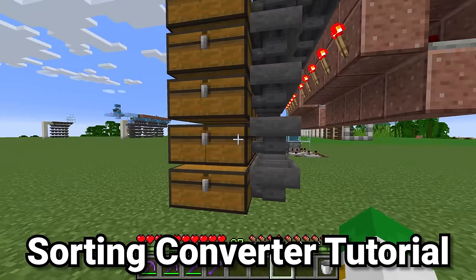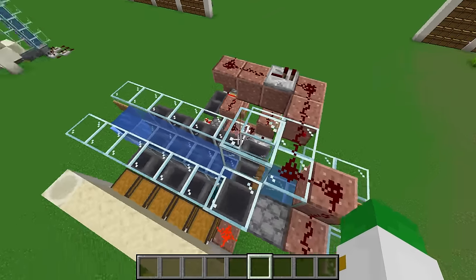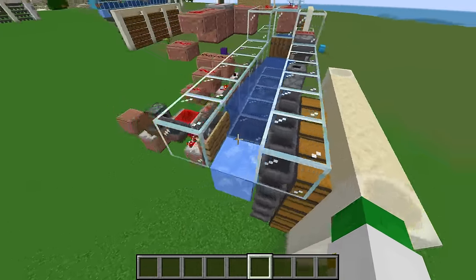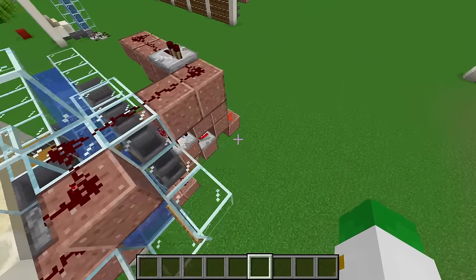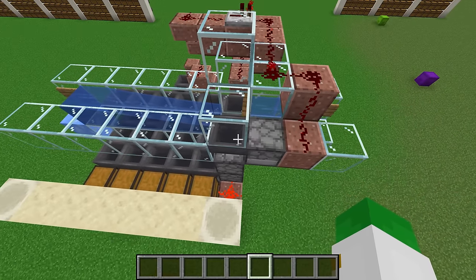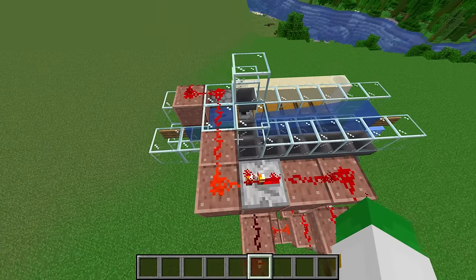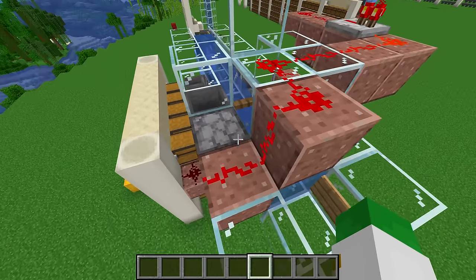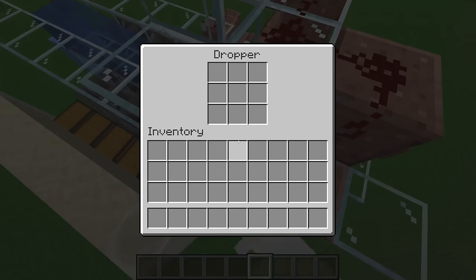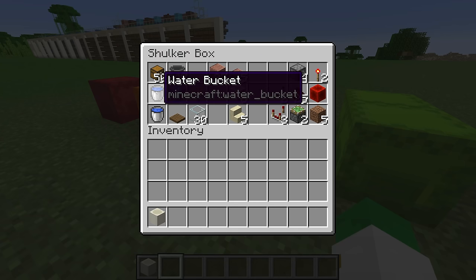Now onto the converter so we can start doing the non-stackable item sorting. If you want to add this allay sorter onto your current sorting system, simply get rid of your current junk chest and replace it with this junk chest and converter hybrid. Or if you're building the allay sorter standalone — which I wouldn't actually suggest, as unstackable item sorting is much better paired with stackable item sorting — all you need is the hopper clock and the redstone line going up to the dropper.